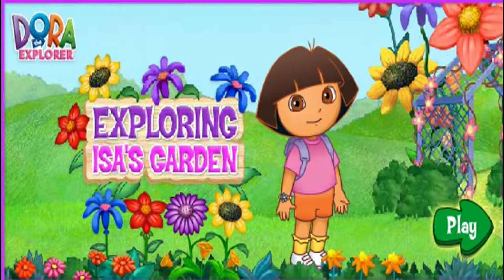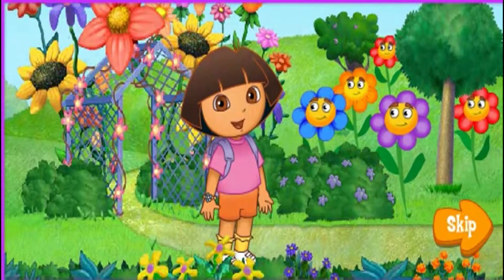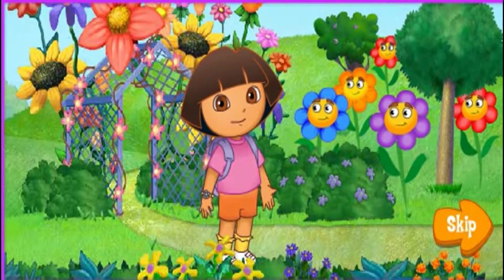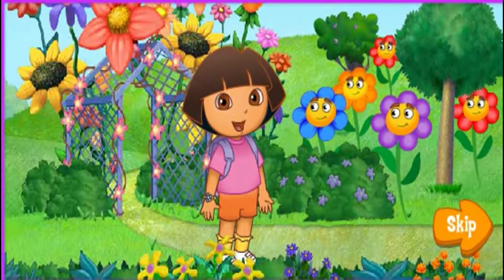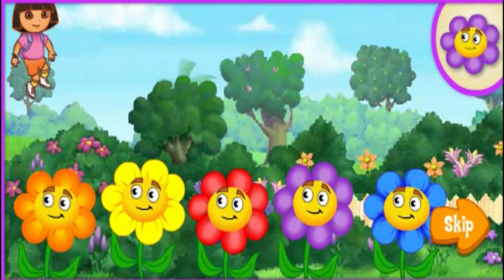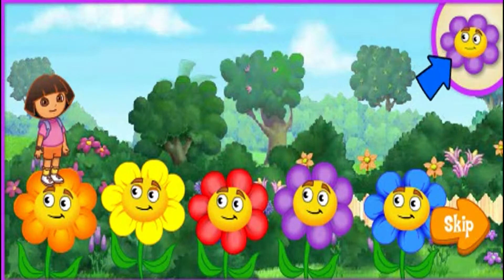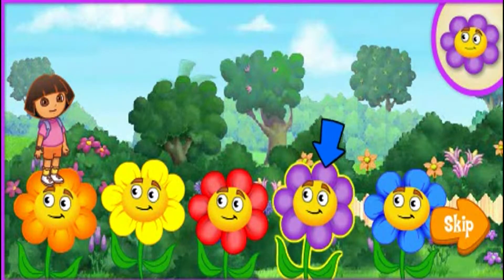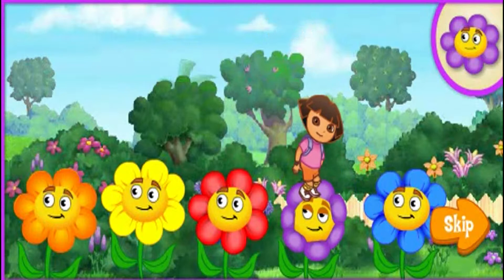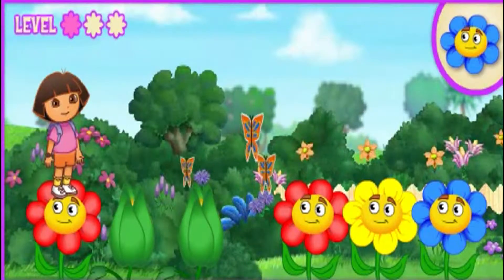Click play to start! We're here in Issa's garden, but I can't find Issa. Will you help me find her? Let's float it! The flowers will help lead us in the right direction. I'll show you the flowers we need to follow — just click on them! Ready? Vamos! Let's find Issa!